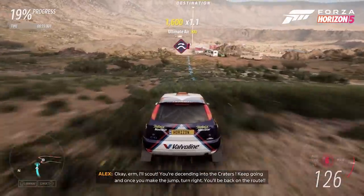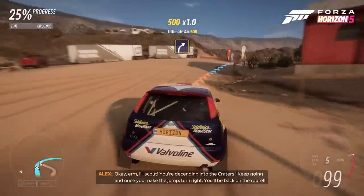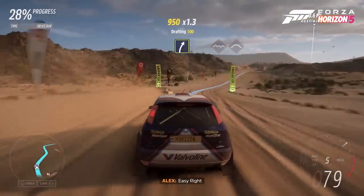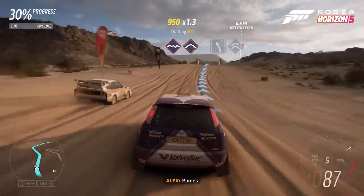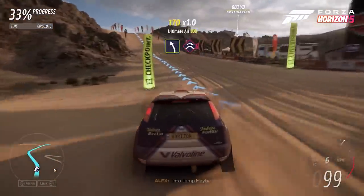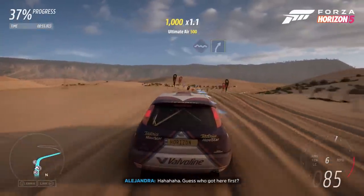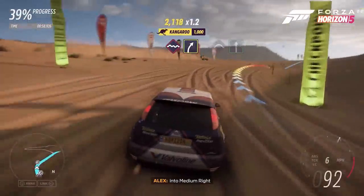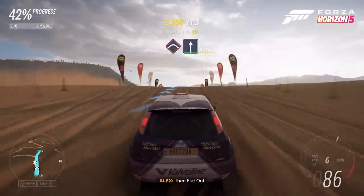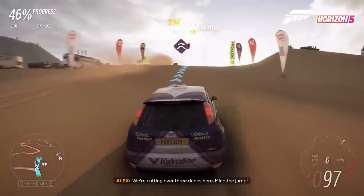You're descending into the craters. Keep going and once you make the jump, turn right — you'll be back on the roof. More pace notes coming up. Easy right. Bumps followed by crest. Easy left. Let's jump! Guess who got here first? Bumps into medium right. Crest, flat out. We're cutting over three dunes here.